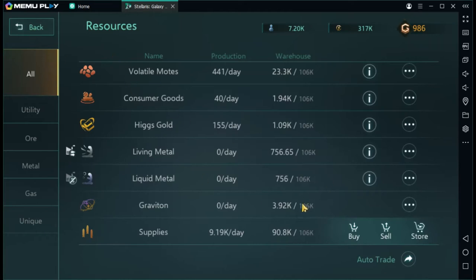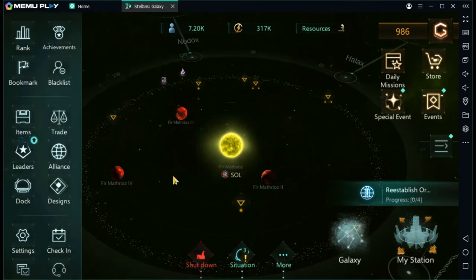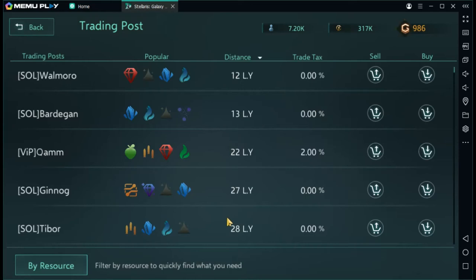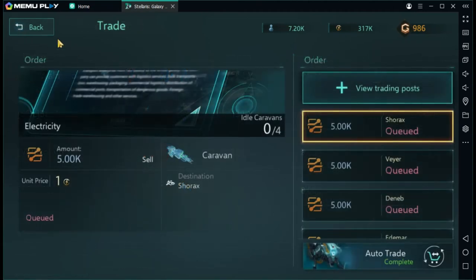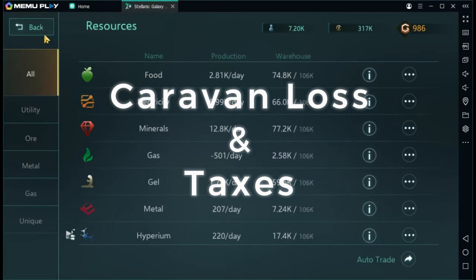If you're starting out and looking for a certain resource, the best method is probably to come to the trade button, click 'View All Trading Posts,' and get a huge overview. You can sort by distance or tax, or filter by resource — that filter is going to be your best friend. Personally, I only trade based on my deficiencies and my overages. If I'm deficient in gas, I'll put an order in for gas, taking into account distance and taxes.